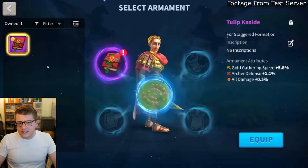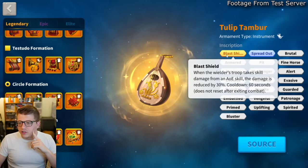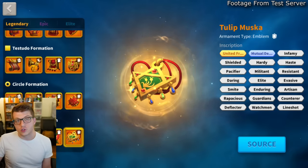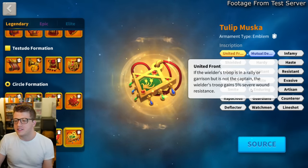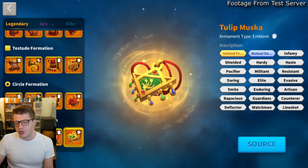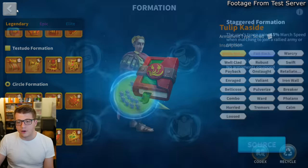Looking at the staggered formation codex: Hasty Retreat gives 50% march speed while routed (20% for the rare version). Blast Shield reduces AOE damage taken by 30% (15% for rare). Full Force increases troop capacity by 5% (2% for rare). The most interesting inscription: if the wielder's troop is in a rally or garrison but not the captain, the troop gains 5% severe wound resistance — or 2% for the rare version. That's really good for players who focus on joining rallies and garrisons.